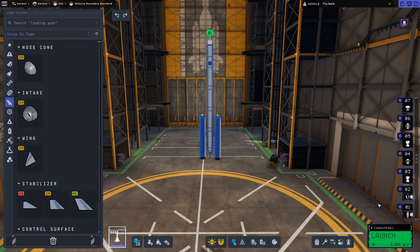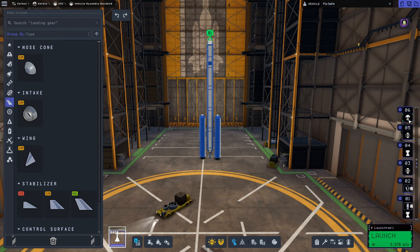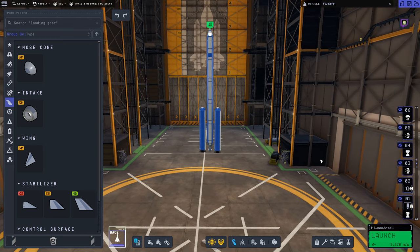Now let's check our staging. We want everything to burn off the start — right now only the solid fuel boosters are in stage one, so we're going to grab our Swivel engine and move it down into stage one as well. Once the solid fuel boosters run out, the radial decouplers trigger and they get launched off to the side. Then the next decoupler gets us to our Terrier engine stage, and finally we decouple and parachute home with our pod.